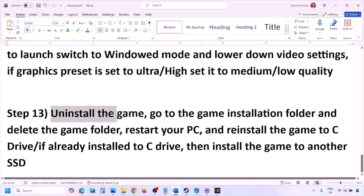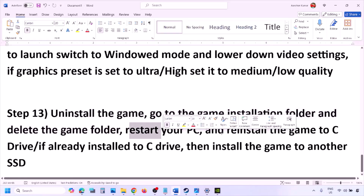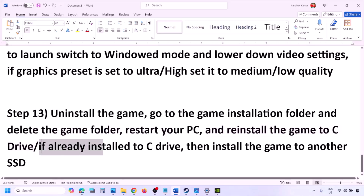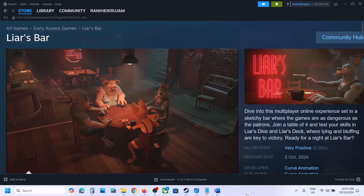The last step is to uninstall and reinstall the game. Go to Steam, right-click the game, and click Uninstall. After uninstalling, go to the game installation folder and delete the game folder, then restart your computer. Try installing the game to the C drive — if it was on a D, E, or external drive, install it to C and check. If already on C, try installing to another SSD and check. One of these steps should help you run the game successfully on your Windows computer.